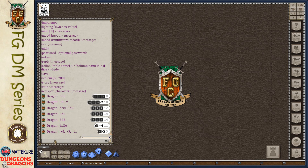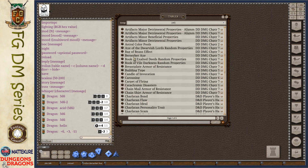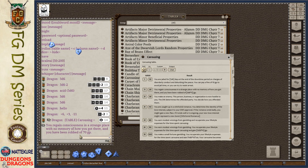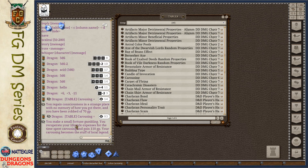Next up is slash rollon — slash R-O-L-L-O-N. This allows us to roll on a table that's defined in our tables. You can take any of these tables and type slash rollon followed by the table name — for example 'carousing' — and it will automatically roll on that table and give you the output. That might be something you want to save to your shortcuts if you're going to be using a table frequently.